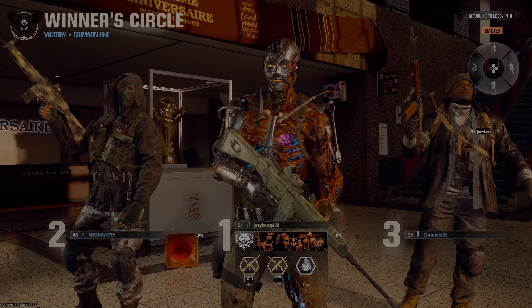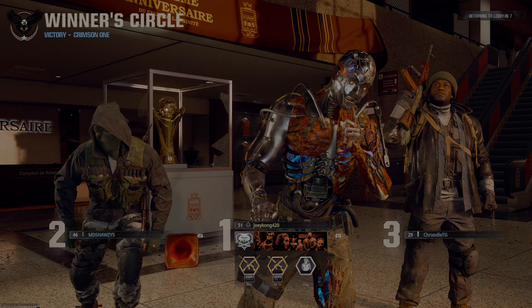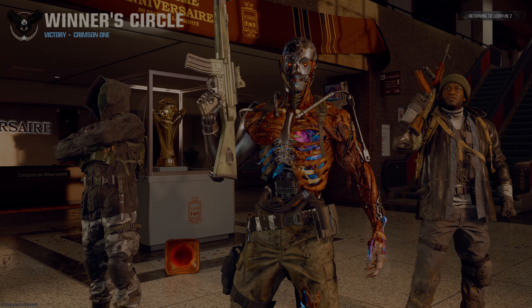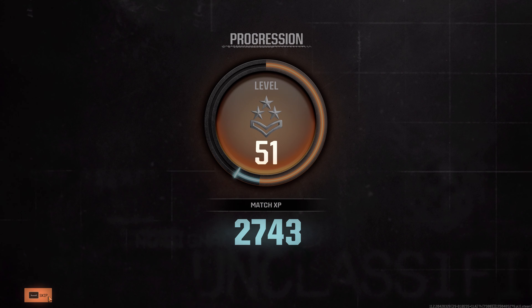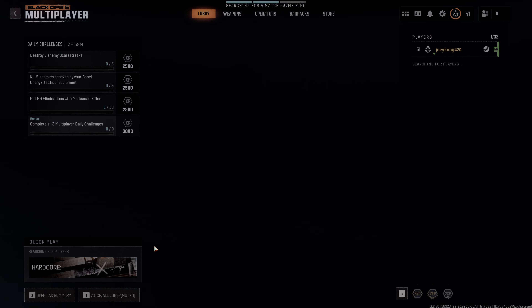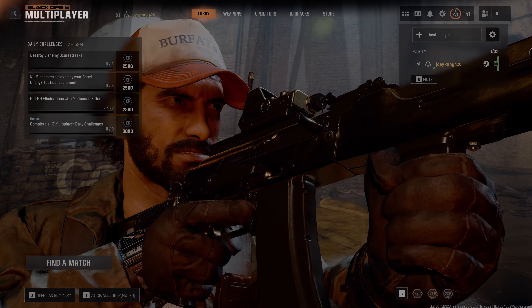Field of view — this is an important one. You definitely don't want it on the default. I like 110 to 115 — you can play with it, some people max it out, you can stay at 105. I did hear someone say that above 105 aim assist doesn't work as well, but I don't know how true that is. Effective field of view — set that to Wide.